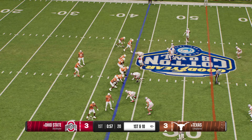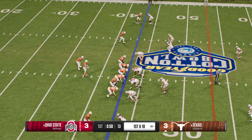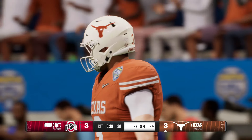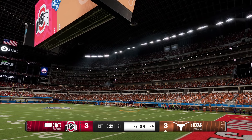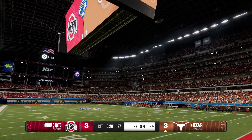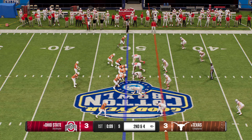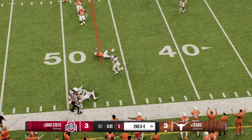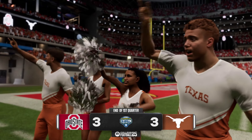Longhorns come up to the line in the hurry-up. The wideout goes in motion. They bring him down quickly — a short pitch and catch to get closer to the marker. They don't pick up the first down here, but if you can use the quick passing game to stay ahead of the chains, it definitely helps your offense. If the defense starts to creep up and take that away, that's when you can take a shot downfield. He's brought down but does have enough for the first down.